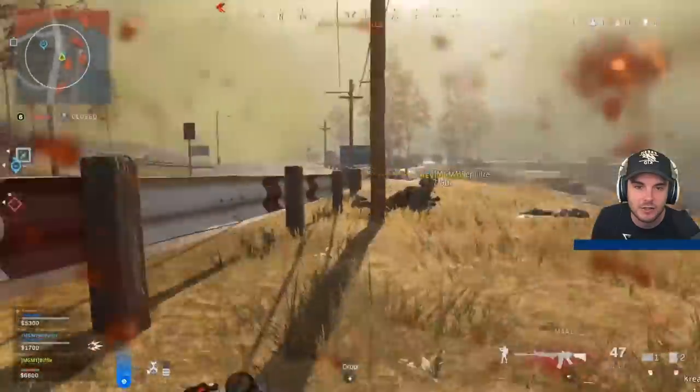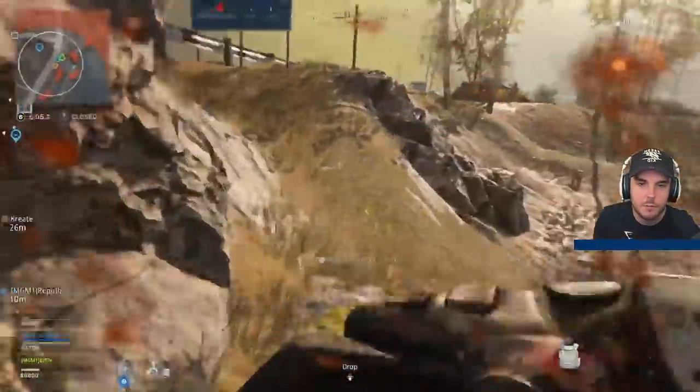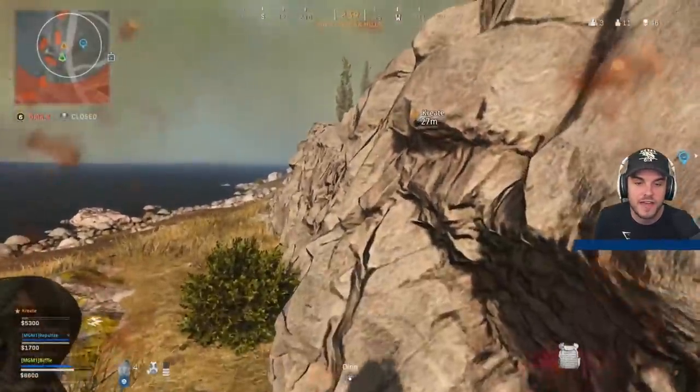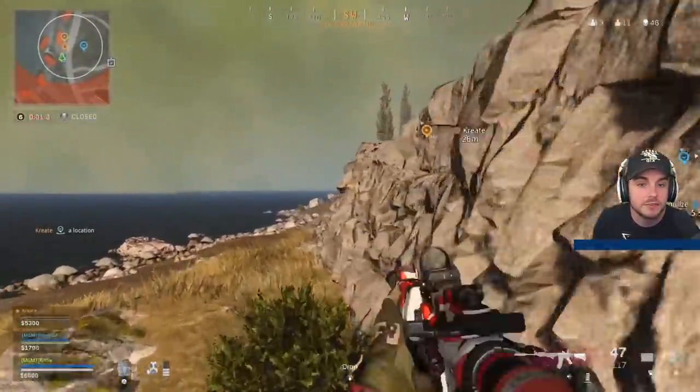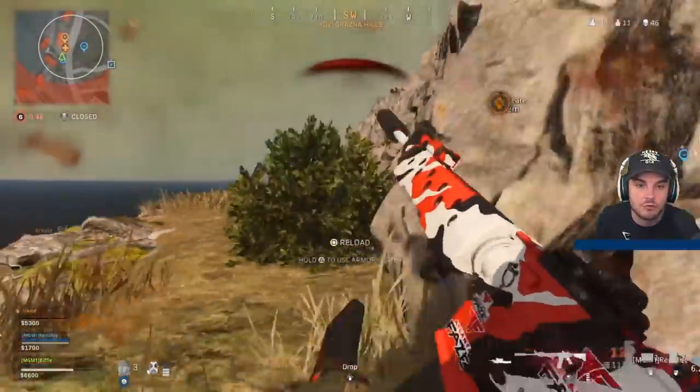There are seven players left standing, so he knows he's going to pull away here and get some plates. No point challenging again — and that is one of the biggest tips I can give you in Warzone for endgame. If you've not got full plates and you've got a few seconds where you can pull away, plate up. Take those seconds — it will help you in the long run.